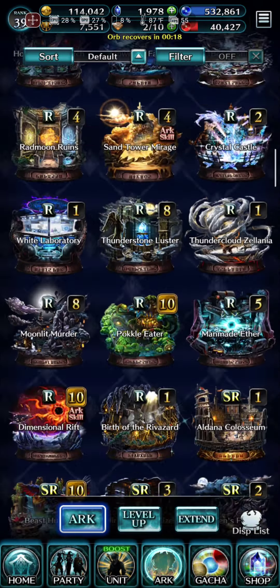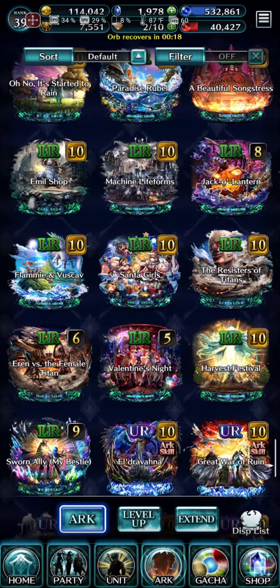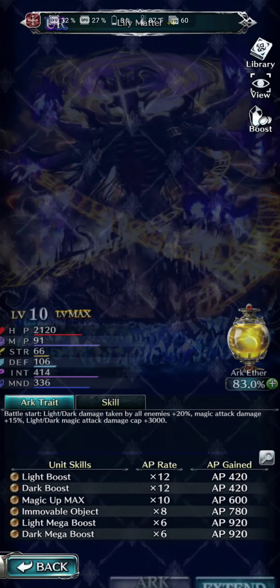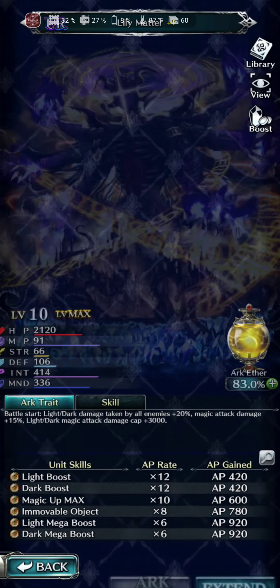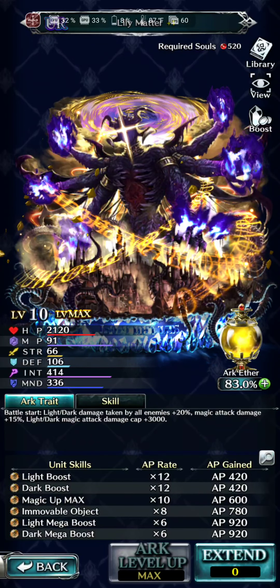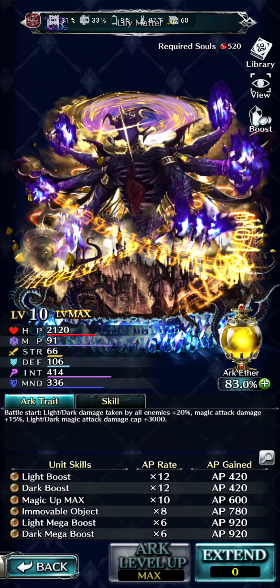I wanted to go to the arcs. It's just not that great of an arc compared to other arcs as far as the effect. You're going to make light and dark do 20% more. Battlestar: light and dark damage taken by all enemies plus 20%, magic attack damage plus 15% light and dark, magic attack damage cap 3,000. So it's going to give your magic a little bit more damage cap, only light and dark.